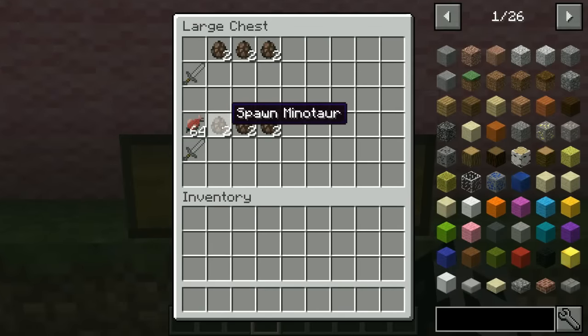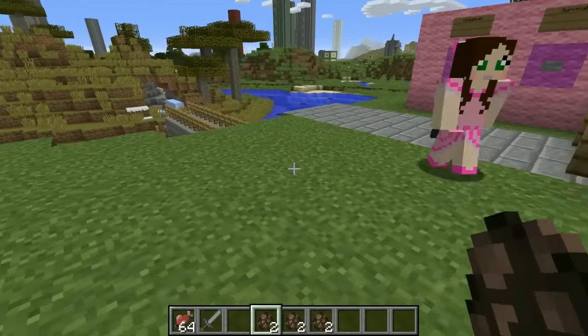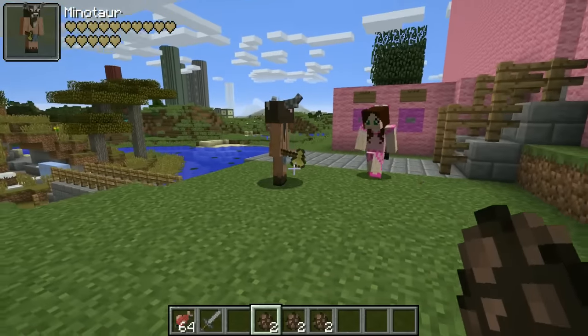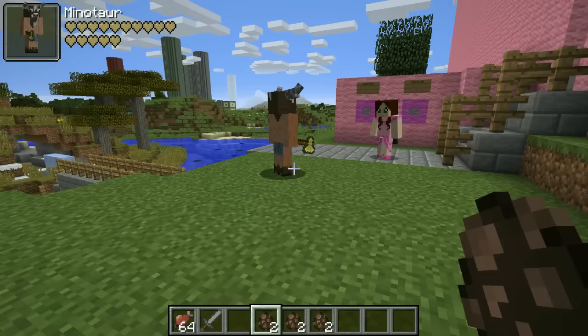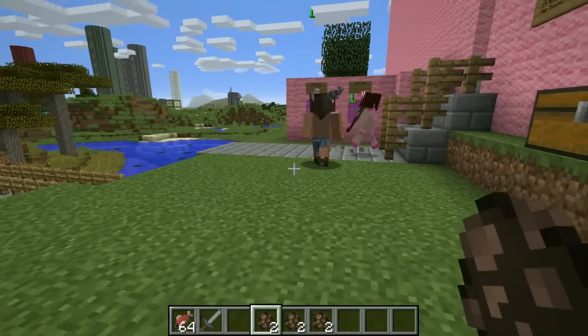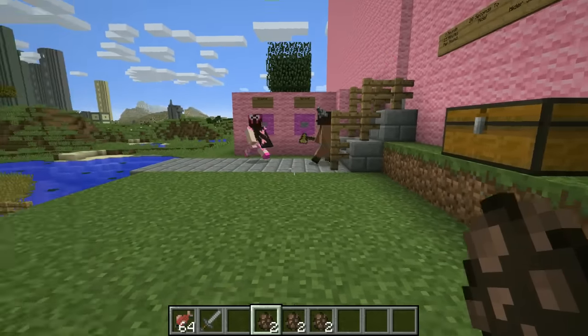So we have two minotaurs we can spawn in every round. They're the ones that run in place and then chase after you. Oh I love them. I'm kind of scared of you. Oh there he goes, now he's running! Oh no. I'm going to go in creative.